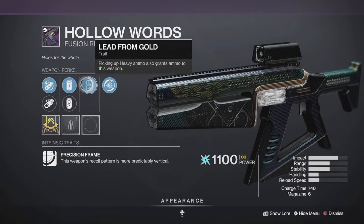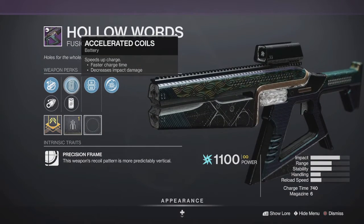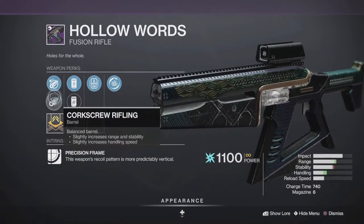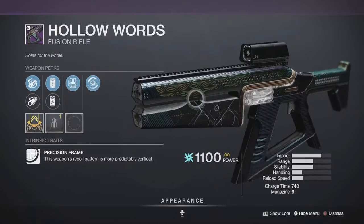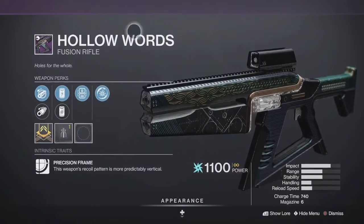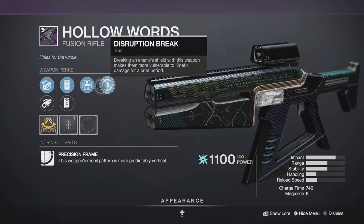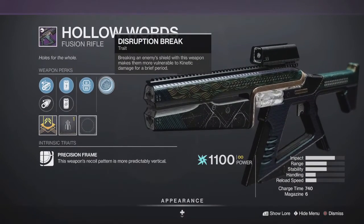He's got the Hollow Words, a precision frame fusion rifle — not bad for PvP — but it's got Disruption Break, Lead from Gold, Particle Repeater, and Accelerated Coils with your choice of barrels. It's got a stability masterwork. I can't really recommend this for PvP. It's not bad for PvE though. I would say probably wait until he sells one with Vorpal Weapon.